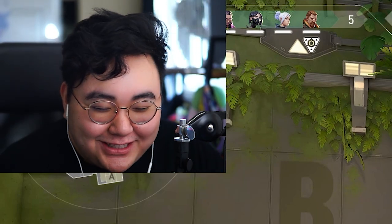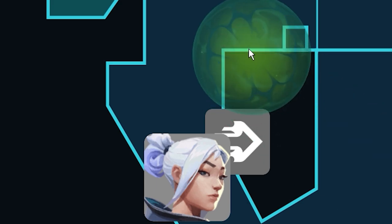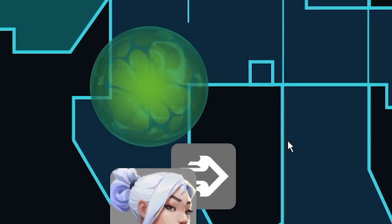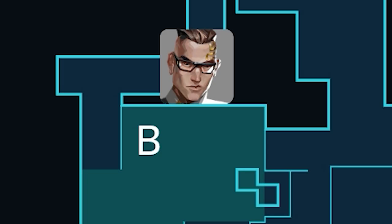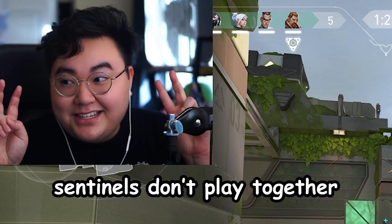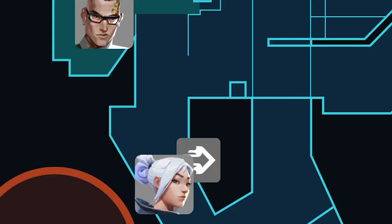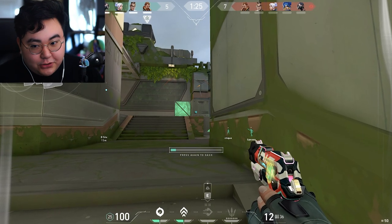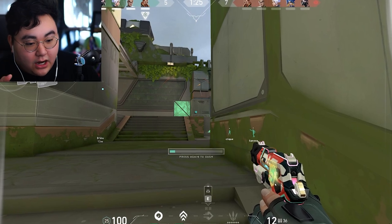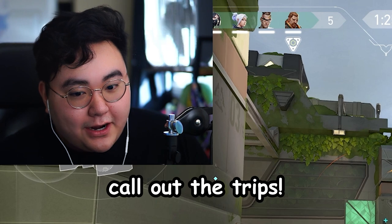Let's rewind and really talk about what we just saw. Why do I updraft here? First and foremost, I don't see a Viper orb to my bottom left, which means Viper is playing on A. If Viper is playing on A, that means Chamber is playing on B — they're both Sentinels, and Sentinels don't play the same site on pistol round. Therefore, there's going to be a tripwire to my close right. Instead of dashing normally and activating that tripwire, I can updraft dash and avoid it.